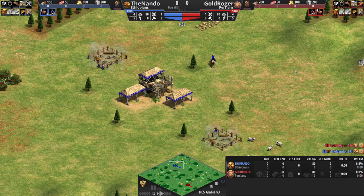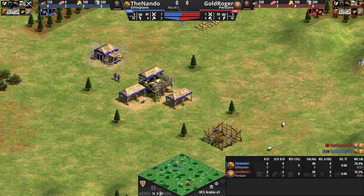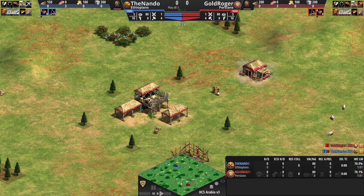Hello everyone, and welcome to another casting of Age of Empires 2. First things first, let me introduce the players. Here in the north, playing as the Ethiopians, we have Nando — myself — and here in the red, in the south, playing as the Persians, we have Gold Roger. Both of us were players in the Hidden Community Cup organized by T90, and thank you very much — it was a great event.